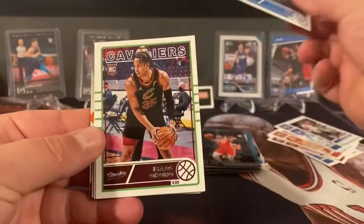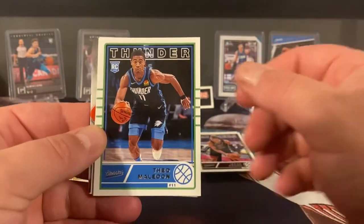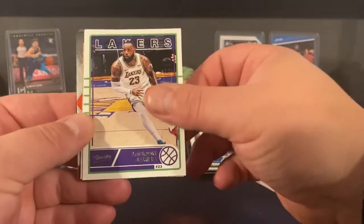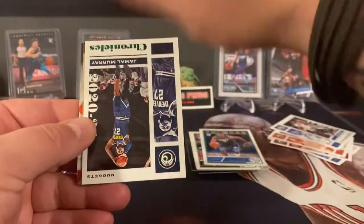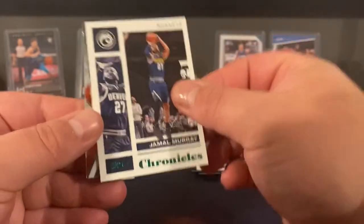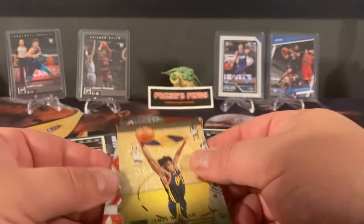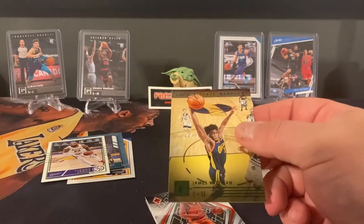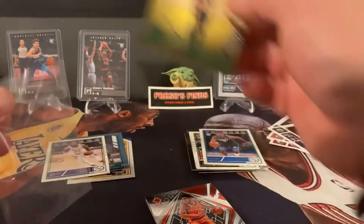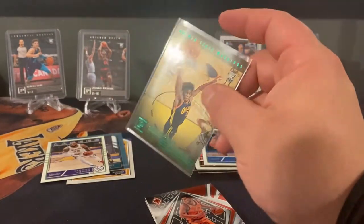RJ Hampton. Isaac Okoro. Looks like we got a Phoenix back there — Theo Maledon. Another LeBron James. And here is our green parallel — Jamal Murray Chronicles. And a James Wiseman Panini green parallel. I heard he was called back up to the team, him and Klay Thompson. Good for them, I wish them some good luck.